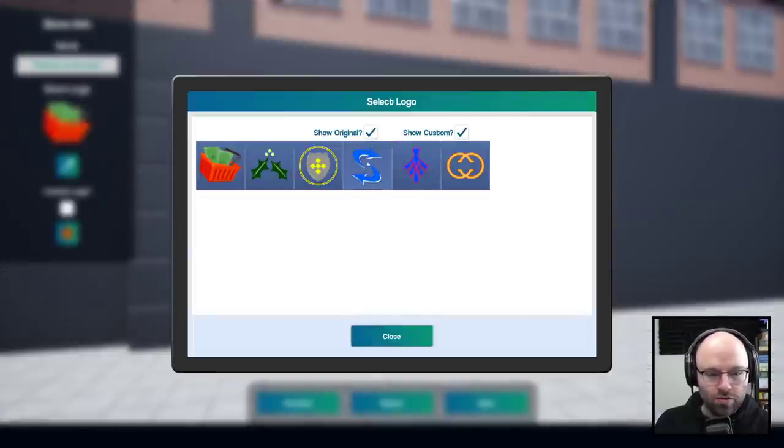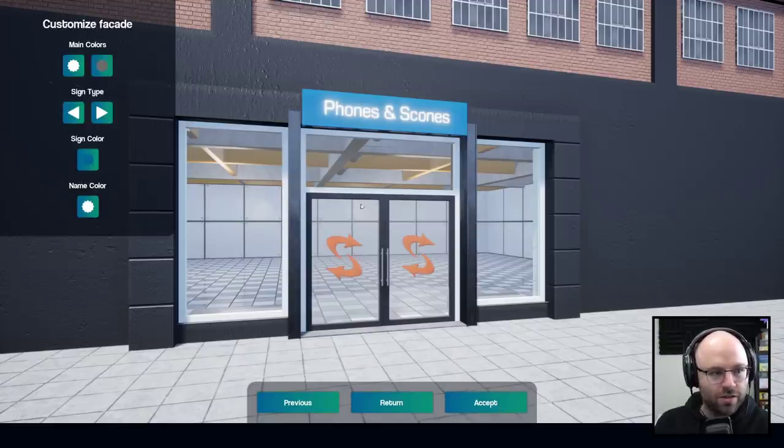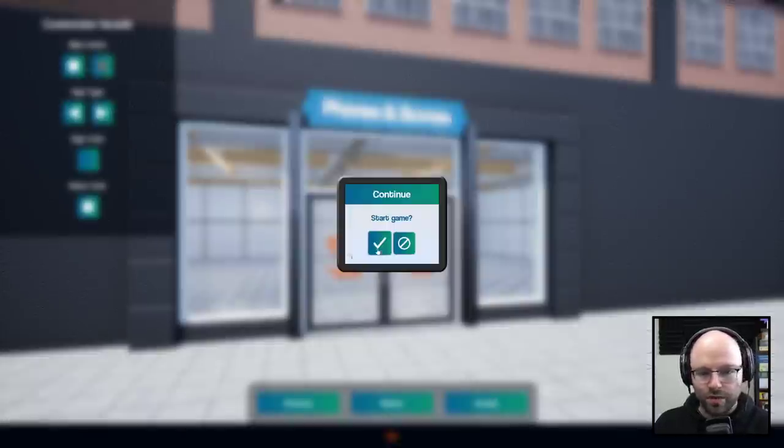Phones and scones — phones, even though I don't think it rhymes in other parts of the world. That's sick, man. And our logo is definitely gonna be this sweet S. That's the color we're looking for. Sign type — we need something modern and yet rustic. Movie ticket is the perfect one.